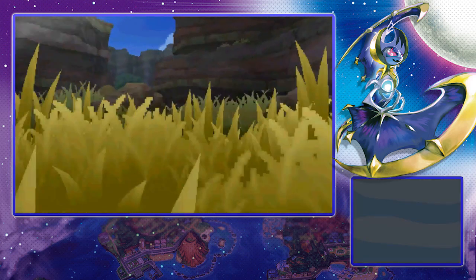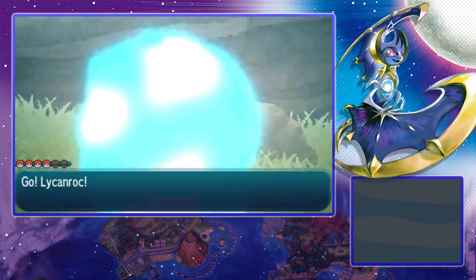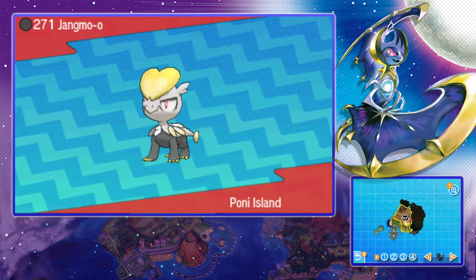Hey, what is up heroes and welcome back to another Pokémon Sun and Moon tutorial. Today I'm going to show you guys where you can capture Jangmo-o — I think that's how you pronounce it — the little dragon Pokémon that evolves into the cool looking fighting dragon Pokémon. Now this has a 5% chance of spawning, but it's pretty easy to find.